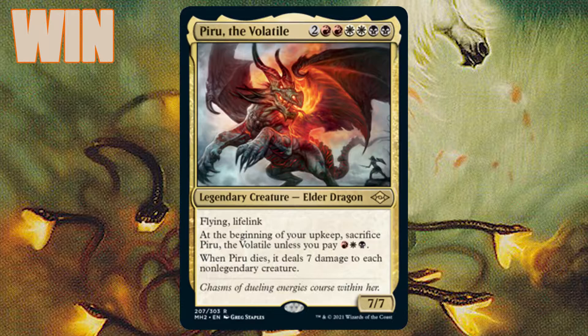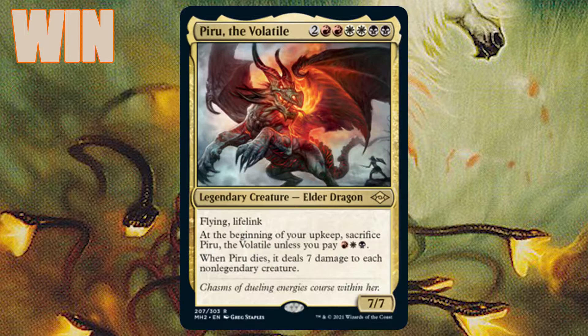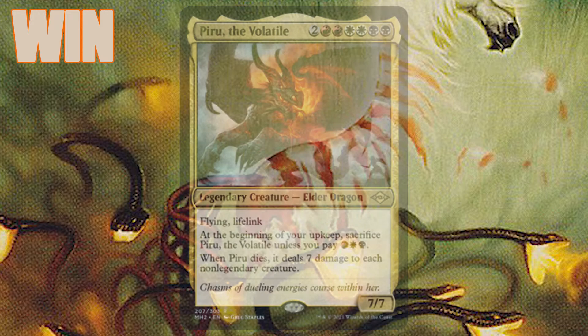Since Piru is our finisher and costs a whopping eight mana, we need a lot of ramp to get them out. Along the way we can deploy some creatures that have benefits when they take damage, making them great blockers. We'll also have more creatures and spells that care about other creatures dying and taking damage. Once we have enough mana, we'll hit the big red button and deploy Piru for the grand finale.